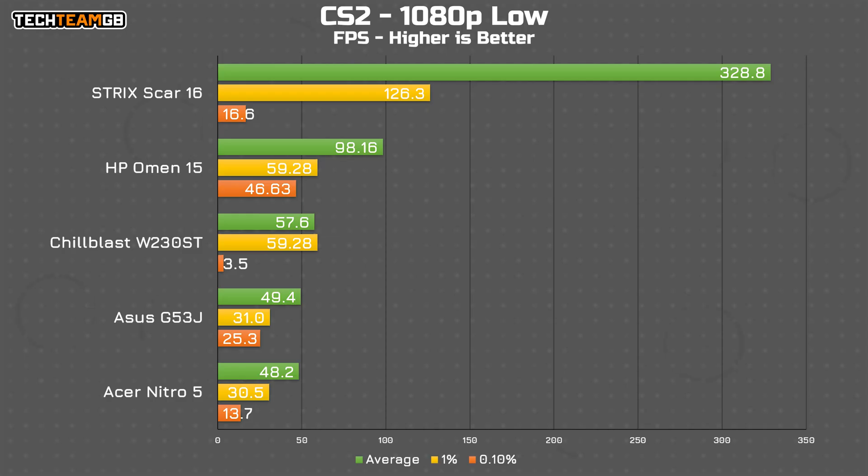At 1080p, the display's resolution, in CS2 on low settings, you can expect perfectly playable performance. I got around 98 FPS average playing against bots, which means that in a more real game with players rather than bots running on the CPU, you should expect a touch more. That does mean it's considerably closer to the older machines than to the high-spec comparison, the Strix Scar 16 with its RTX 4080 and 3980HX, but it's nothing to sniff at.